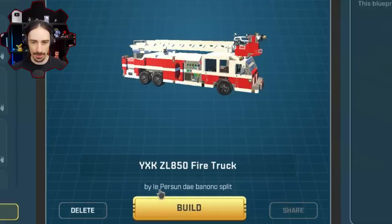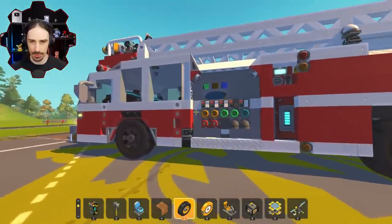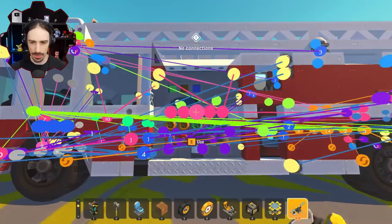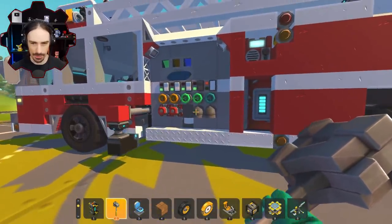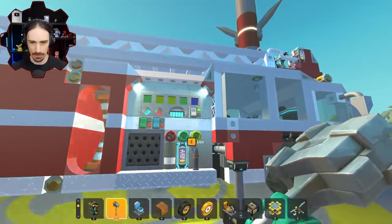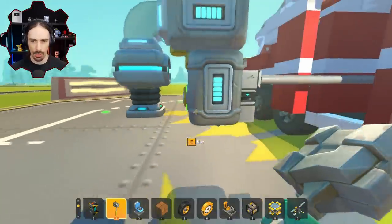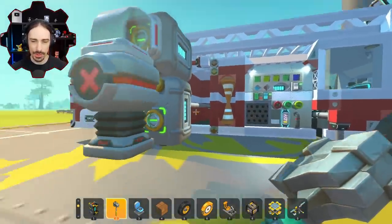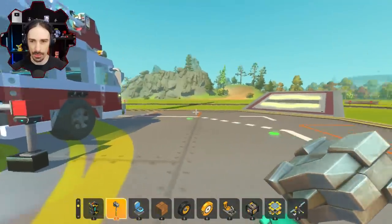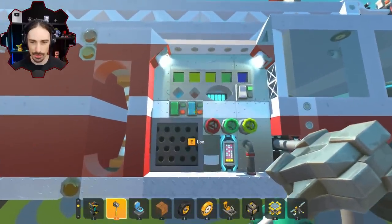Up next by le person de banono split is the YXK ZL 850 fire truck. I'm assuming that is a real fire truck this is based off of. It has connections, stabilizers, lighting, and it looks like this thing is full of fuel. Oh, more lighting on this side — what is this? It's like a water refiller. If there was a lake nearby we could probably refill the water by parking next to it. And you can take some traffic cones out as well.